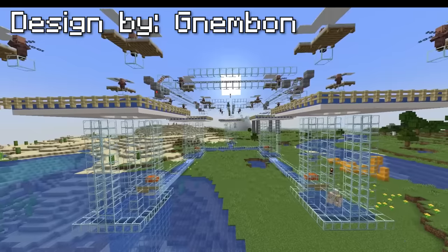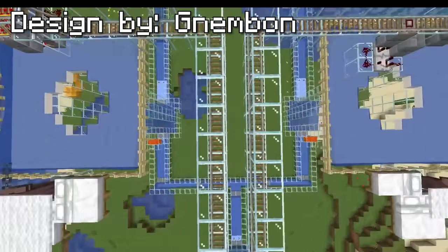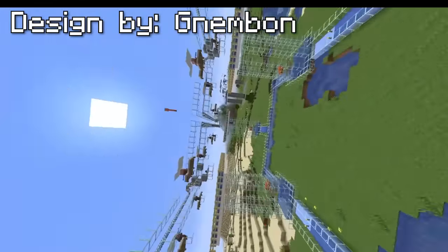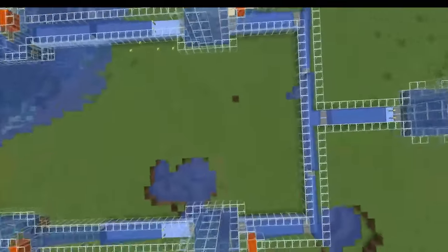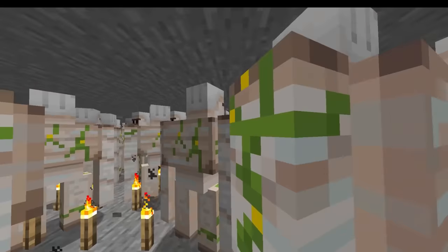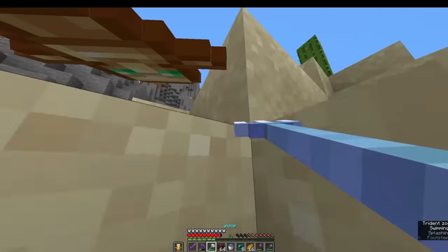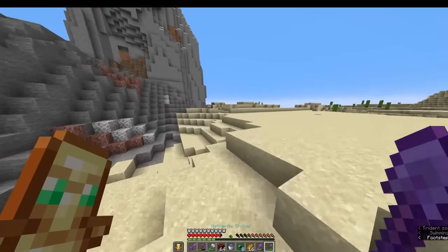But we can do better. Finally, we have prototype three. This beast can produce up to 9,000 iron ingots per hour. With this farm we can easily create a thousand iron golems to kill Clutch. And it doesn't look that hard to build, so let's get straight to building.